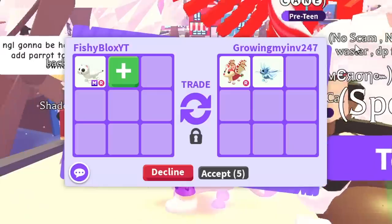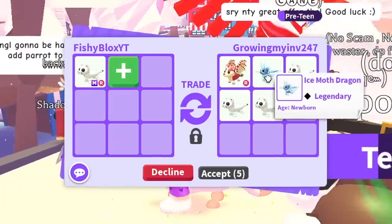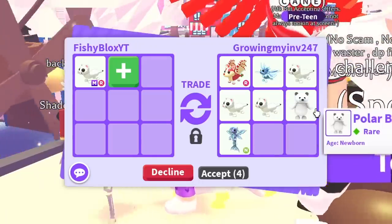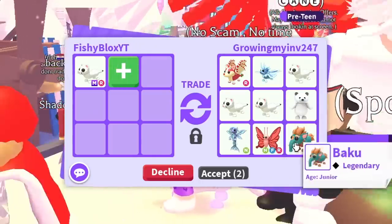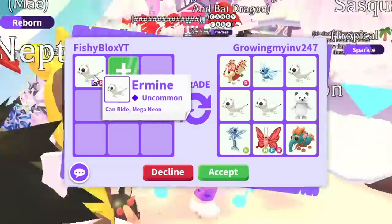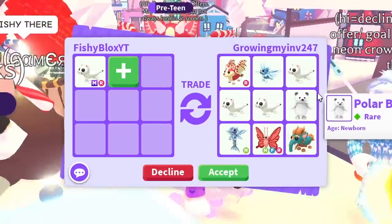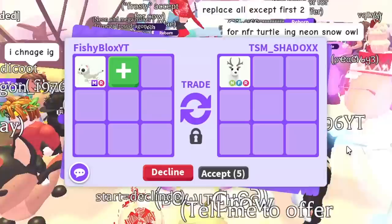The next trader is 'Growing My Inventory' - looks like they're trying to grow their inventory. The offer includes a strawberry shortcake, bat dragon, ice moth dragon, three ermines, polar bear, neon merhorse, neon flywright, scarlet butterfly, and a baku. Not a bad offer at all - we're getting some really good offers for an uncommon pet. I'm gonna keep on trading, but this is a really good offer by Growing My Inventory.